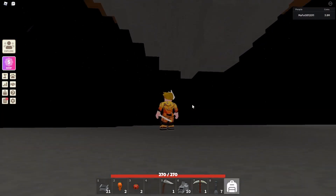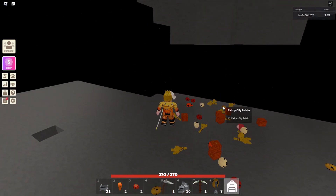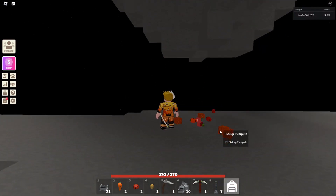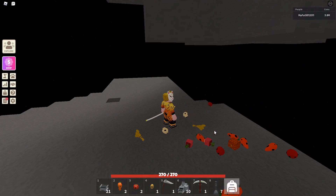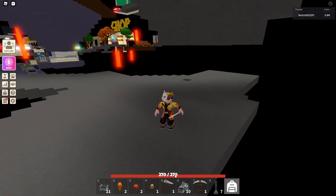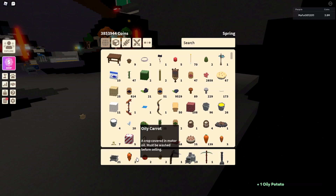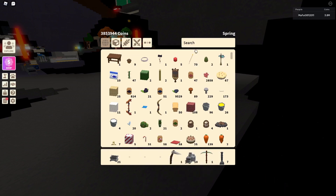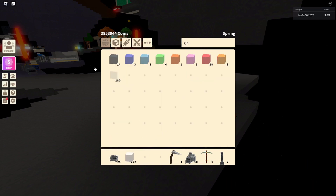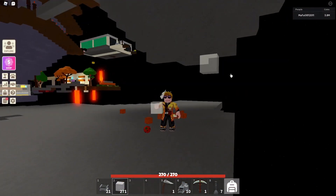Now we're gonna start with the last finishing touches on the multi-farm. First I'm gonna start with glass. I'm missing one potato — there you go. Now I'm just gonna put the glass here around the hole — just put it around and make sure not to put the glass over the hole, because the crops need to fall down. I will put it all around and close it up, making a box out of glass.